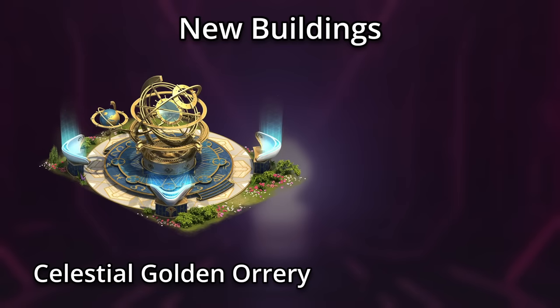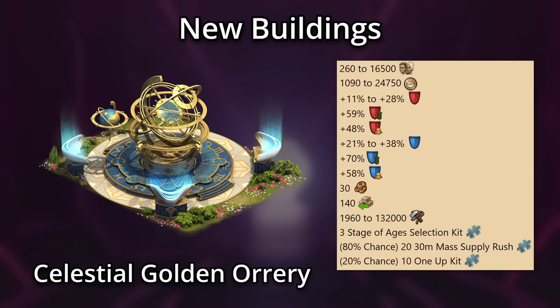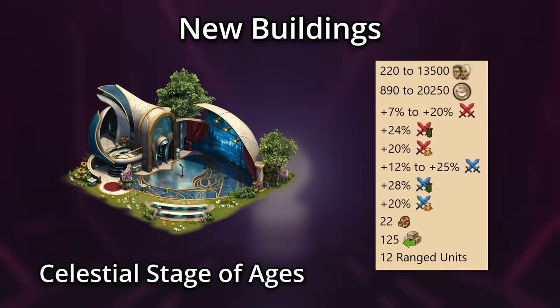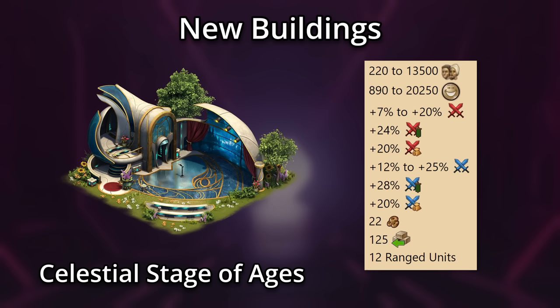The Golden Upgrade for the Golden Orrery massively improves the older building, giving us population happiness and supplies, defense boosts, forge points, previous age goods, three fragments of a selection kit for the Stage of Ages and its upgrade, and a random production of 30-minute mass supply rush and one-up kit fragments. The Stage of Ages upgrade is also quite powerful, providing population and happiness, attack boosts, forge points, previous age goods, and 12 ranged units — a massive improvement to its previous stats.